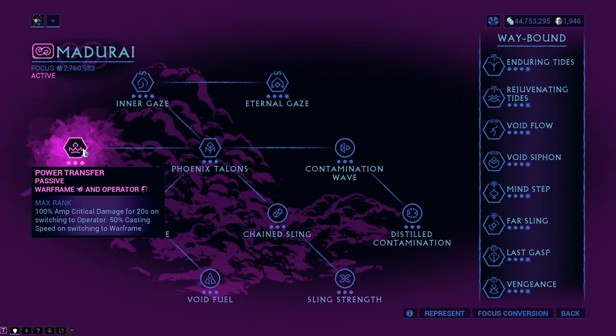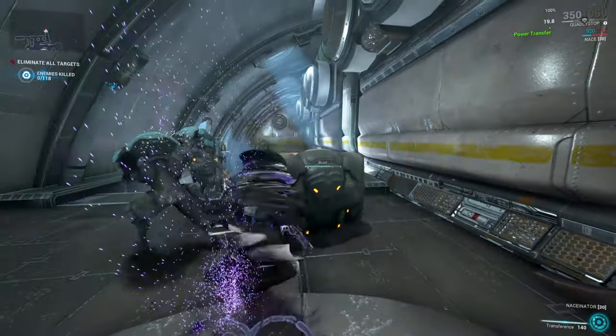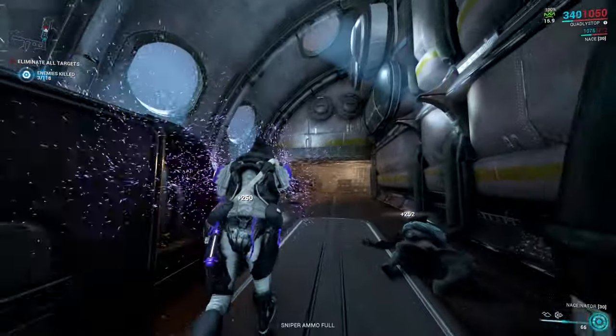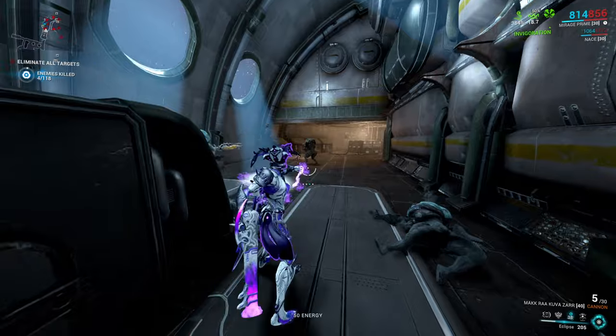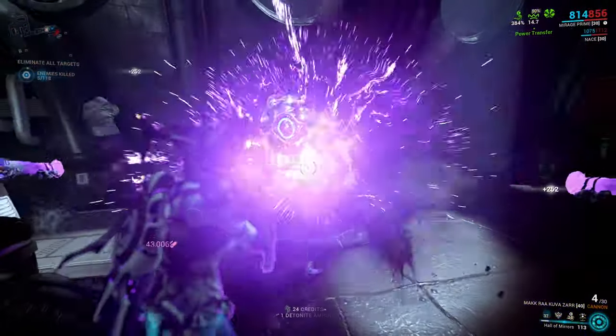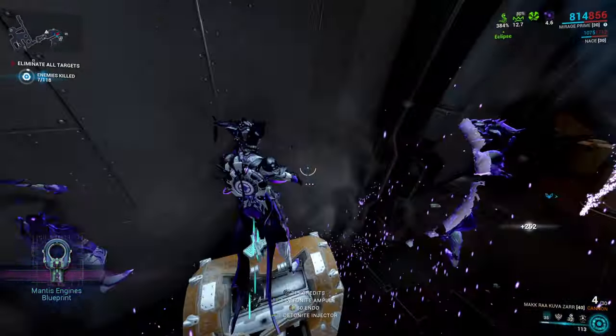Power Transfer makes the amp do 100% more critical damage for 20 seconds when you switch into the operator. Upon switching back to the warframe from the operator, you will get 50% faster casting speed for 20 seconds, which is quite useful in higher level missions.